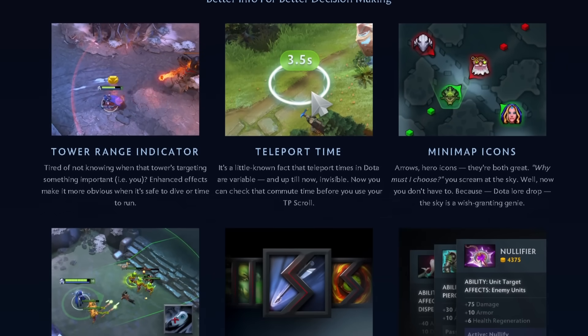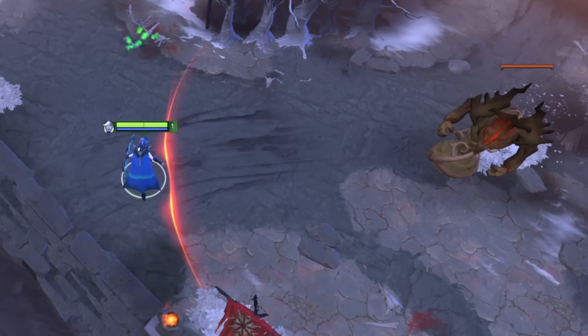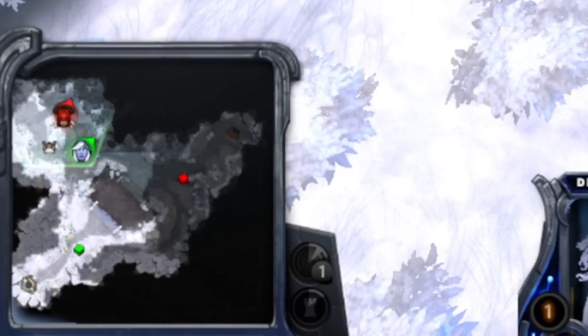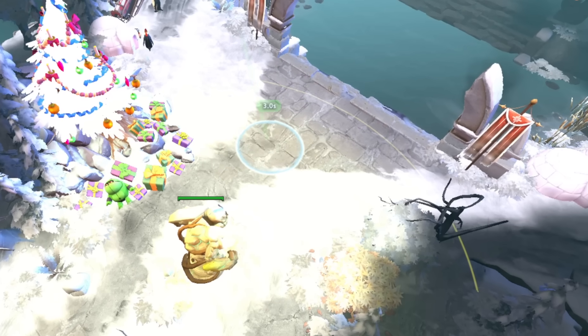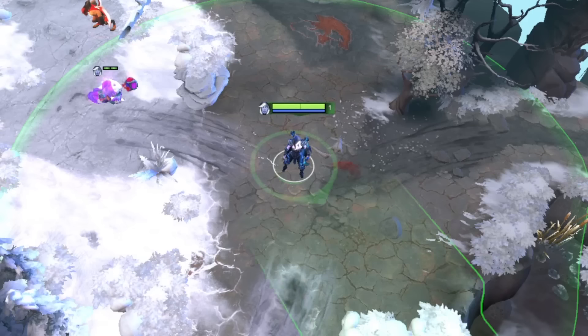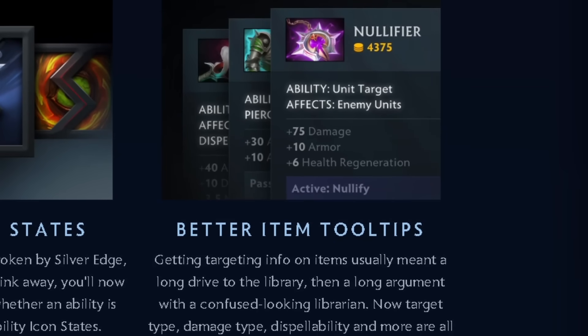Lots of quality of life changes have been added that are actually pretty damn nice. There's now a tower range indicator on at all times, and it even plays a scary sound when you're the one being targeted. Hero icons on your minimap also show which direction each hero is currently facing. It now tells you just how long your TP duration will be just by hovering the area with your TP scroll. New ability aiming reticles, ability icon states, simplified item tooltips, and many, many more.